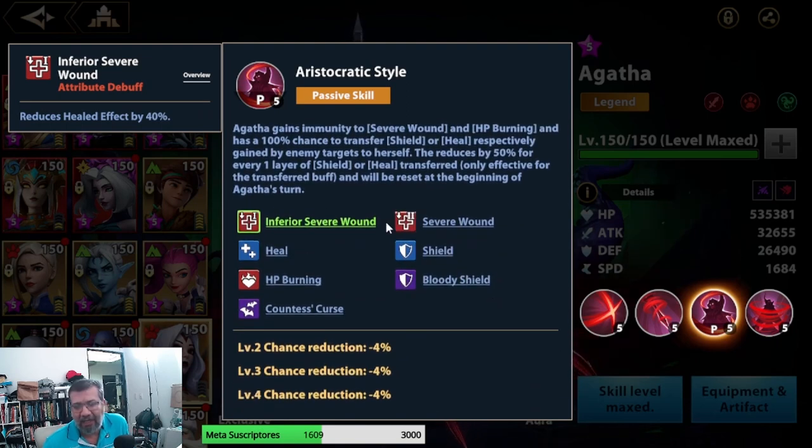In her passive is where things get interesting. Agatha gains immunity to Severe Wound and HP Burn — so she's immune to those effects. Which means compositions using characters like Amelia or Quinlan won't affect her. She also has a 100% chance to transfer shields.